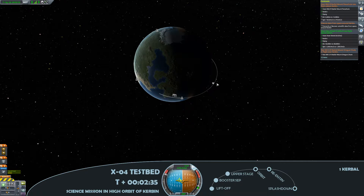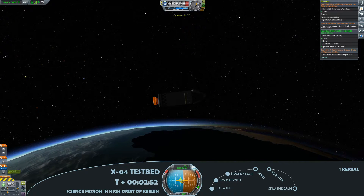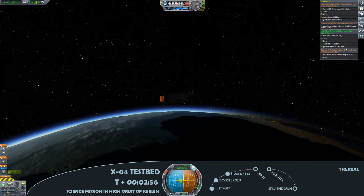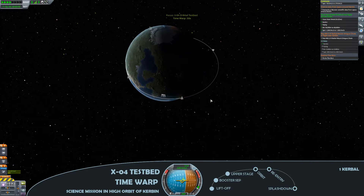At this point I'm using the map mode just to plot out my apoapsis so that the spacecraft goes above the 250 kilometre mark – that's the mark where the science gets just a little bit more effective, and that's really the goal for this spaceflight, to bring some of that science back. As that gets to 254 kilometres, I'm comfortable with that. Plenty of fuel – just going to accelerate time to get to that 250 kilometre mark.